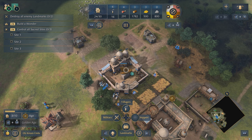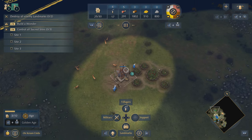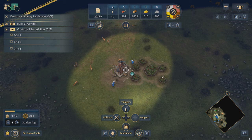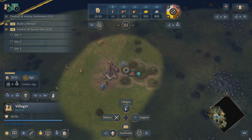Now I sent some villagers to the north to gather some berries — let's see how they're doing. In typical villager fashion they're standing around not doing much work, so let's fix that. I can select the villager at the top by tapping A and telling it to gather the berries by tapping A once again.